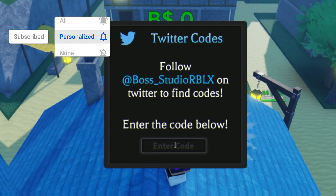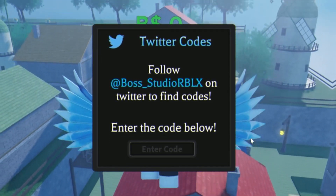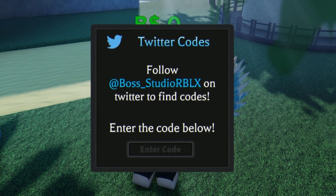The first code today is '250k likes.' Go ahead and put that one in — that one's invalid because I'm pretty sure you need the devil fruit for that one, so you can reset that.